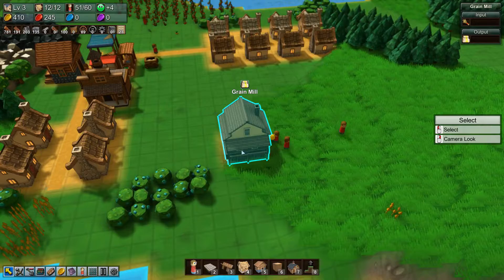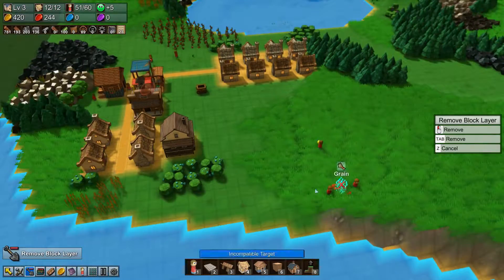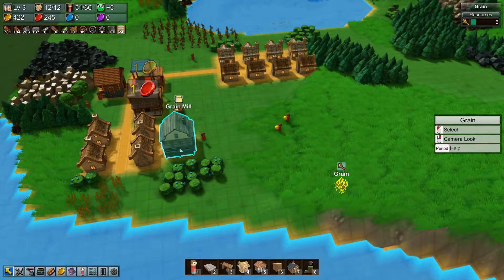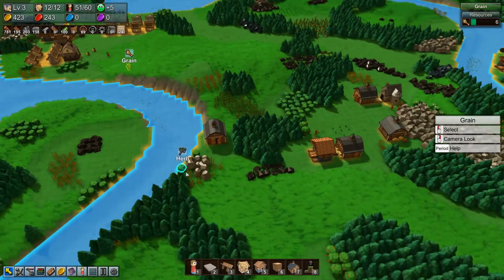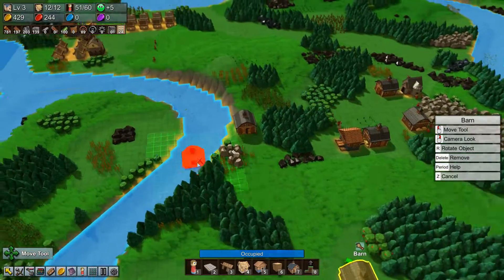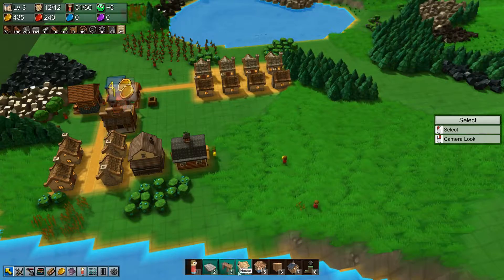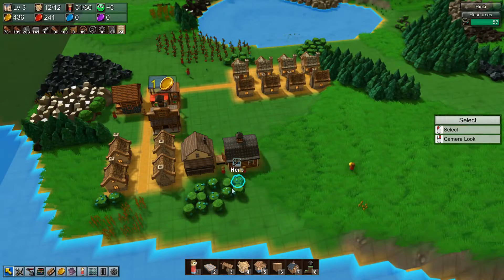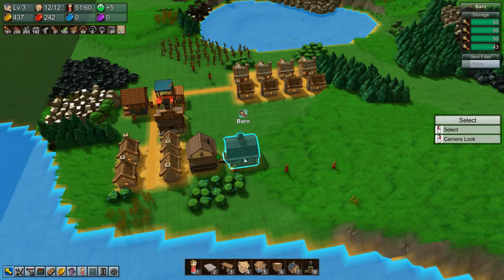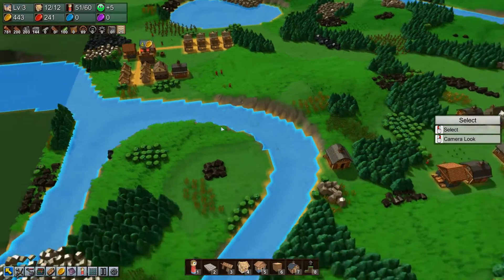We're going to move this grain mill right here. Once they're done farming this grain they're going to move over to this patch. The other thing — this barn that's now full — you hit the move key and you can actually move the barn and it stays full. Don't ask me how that makes any sense or is even logical, but if you delete the barn you lose all the resources inside it.